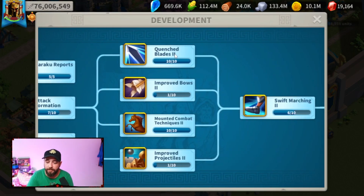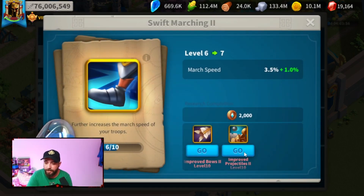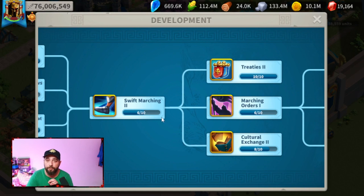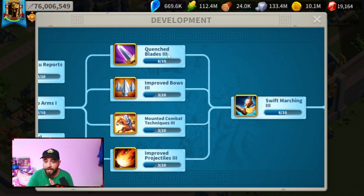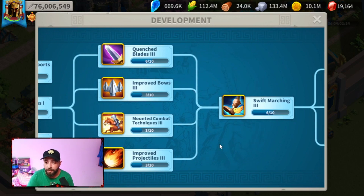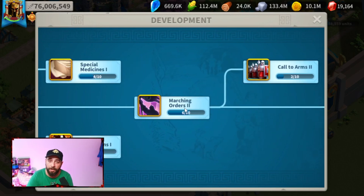After that, max out every single Vortex step 2 tech — Improve Bows, Quench Blades, Combat Tactics, and Improve Projectiles — all to 10/10. After doing that, get Swift Marching and Marching Orders both to 7/10. For me to do that I need to upgrade certain prerequisites to 10, which we'll do soon. Also get Call to Arms 1 to 9/10 — you don't need to go for 10/10 yet, that comes later. After Call to Arms, get every single Vortex 3 tech to 7/10 so we can get Swift Marching and Special Medicines to 7/10, and also Marching Orders to 7/10.